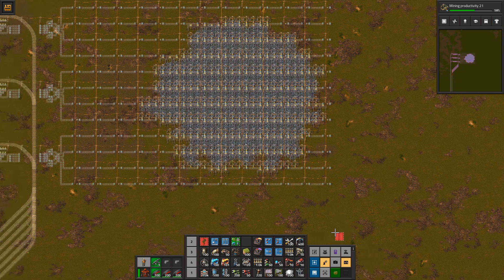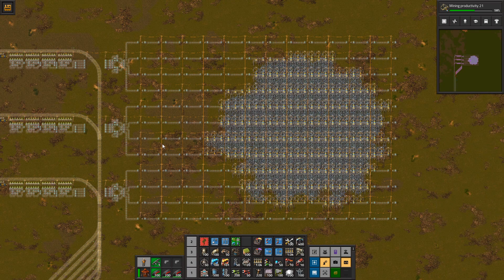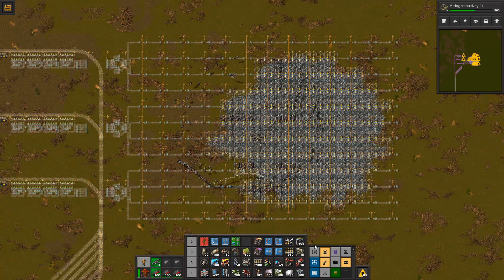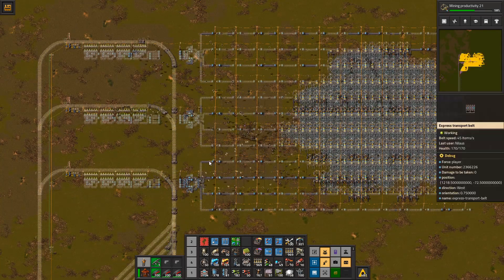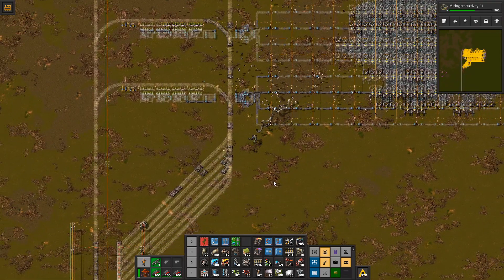And what you have now is a full setup of a mining location. You can cut this out if you want. The idea here is that it's not going to be the most effective use of resources, but the most important thing is it's going to be super easy to build. I mean, how long did it take us to build this? 10 seconds, not even. And then I'll explain exactly how it works while we're building it.